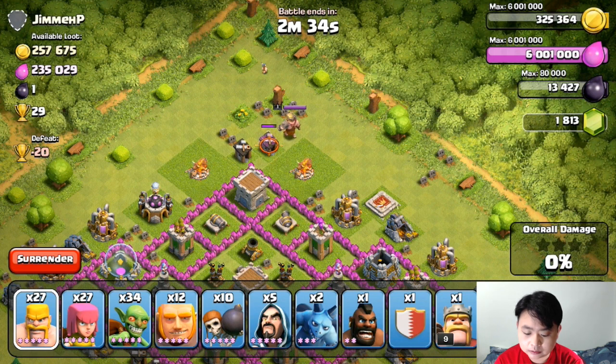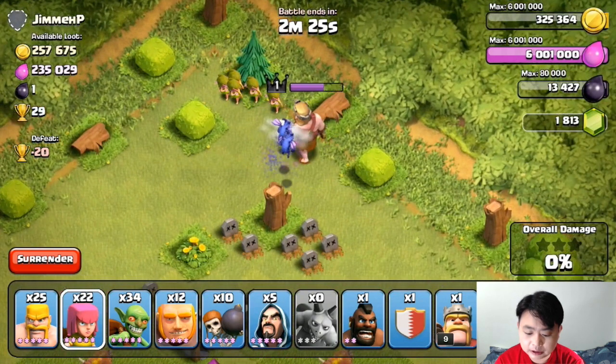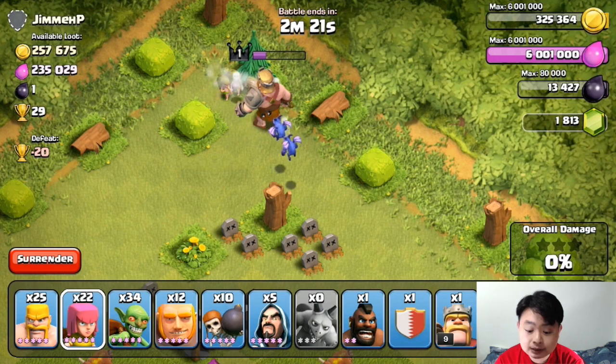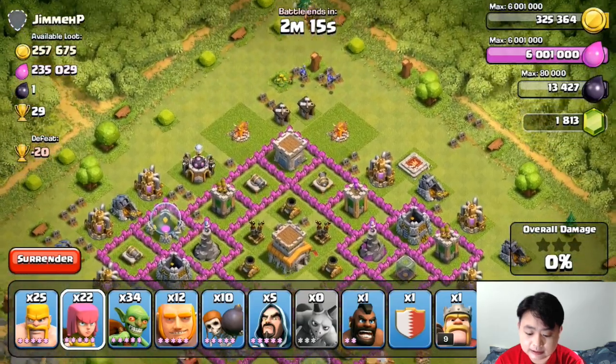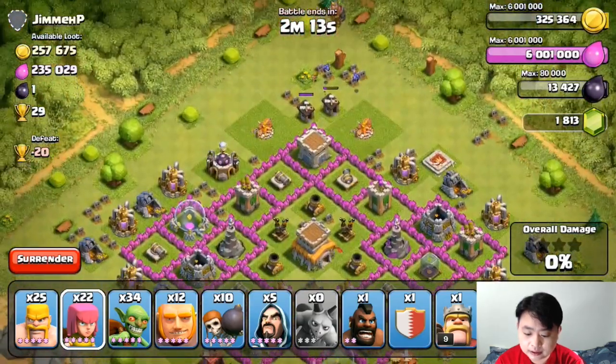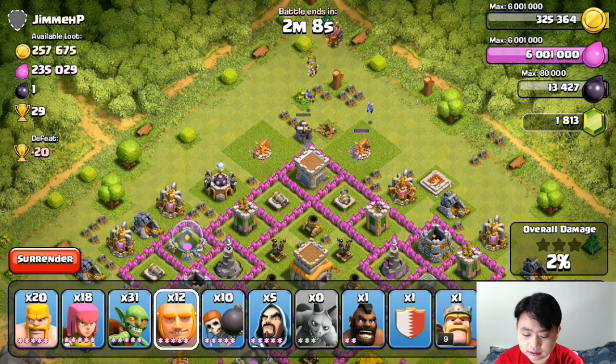Using a couple of minions and a couple of barbarian archers to destroy this barbarian king. As you can see, the minions are out of the range of the barbarian king so it can be done very easily. Now I'm going to attack the weakest part which is the top side.